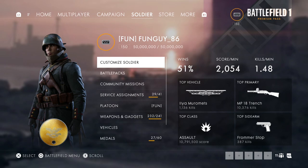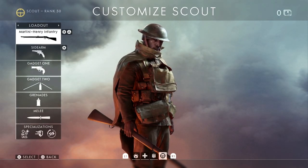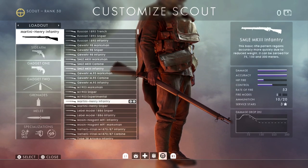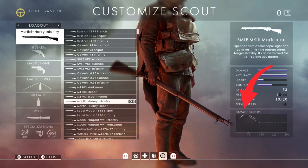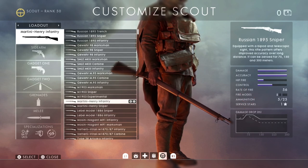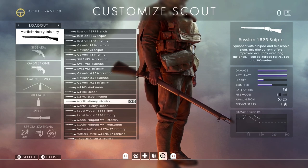Let's take a look at the sweet spot mechanic. If you go into the customized soldier and select your scout class, then go into your list of primary weapons, you can see on the right-hand side a little damage drop indicator. Most weapons have a spot where the damage goes from the base damage up to 100, stays at 100 for a range, then starts to drop back down again. This is what's known as the sweet spot.